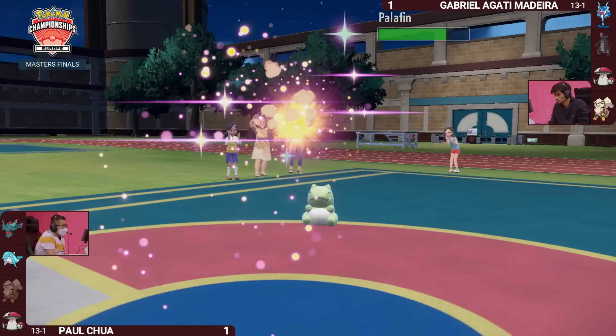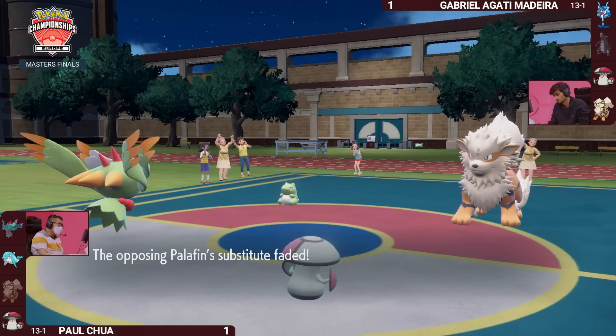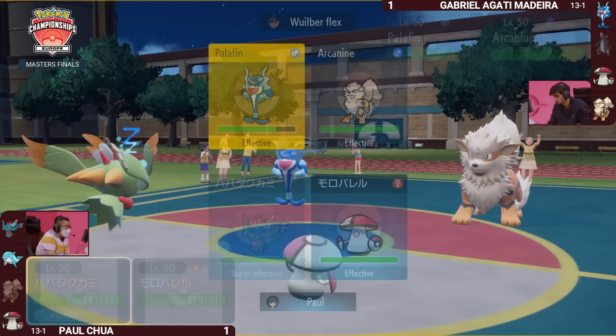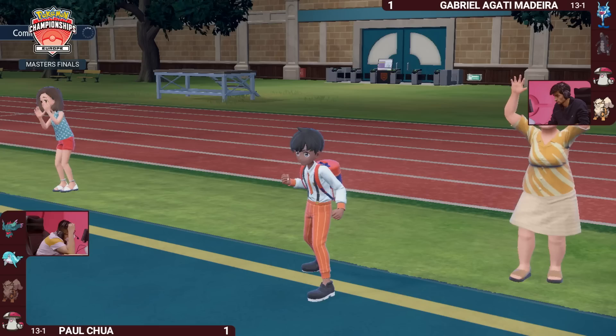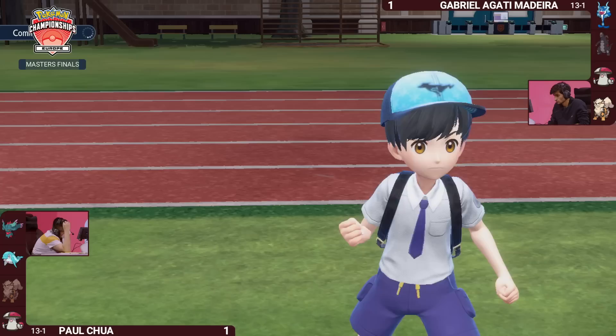It's going to be the Pollen Puff from Paul's Amoongus, just trying to break that Substitute. Amoongus is not the most offensive Pokemon here, but it does manage to do it — with a critical hit Pollen Puff, which was plenty to break the Substitute. Just like that, the setup has been removed from the field, and that defensive style of play is no longer available.